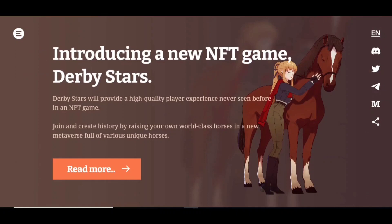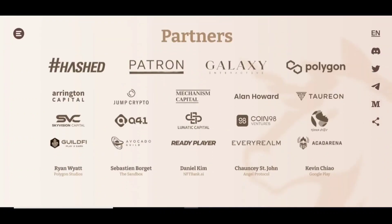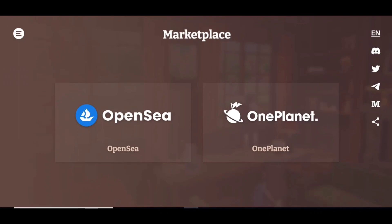Now we are going to know more about the gameplay. Derby Star will provide a high quality player experience never seen before in an NFT game. Join and create history by raising your own world-class horses in a new metaverse full of various unique horses. The Genesis Derby horse NFT supply is 10,000 from which 100 are unique horses. We can find the partners and investors of Derby Star mentioned here, and the marketplaces on which the NFT is listed are OpenSea and One Planet.